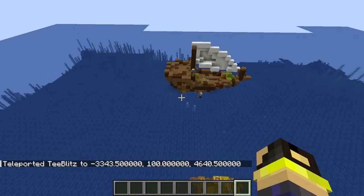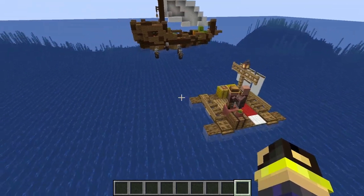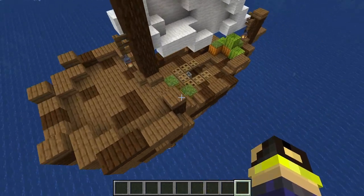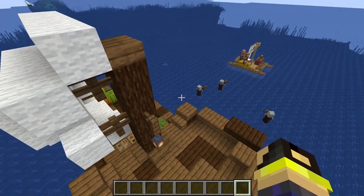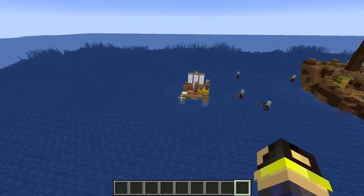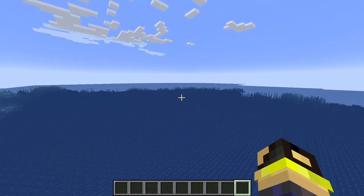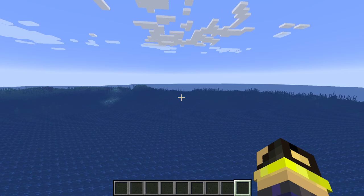Oh yeah — they do have pillagers on them and they're going to come over here and kill these dudes. Oh no, this one had pillagers on it, so they are a pirate ship. It's going to be hit or miss. Those guys are going to do a whole lot of hitting — those poor suckers are pretty done for. Let's go this way. I saw nothing.